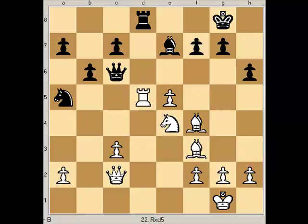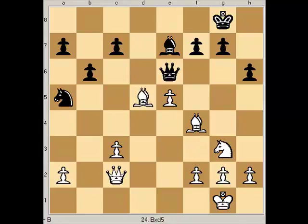The rook takes. It looks like he's giving up the exchange, but there's a little trick here. Because if the queen takes, that's a bad move — the knight has a check here and it would be a discovered attack on the queen, and Black would lose his queen. So he takes with the rook. And this is the whole idea of trying to outplay your opponent — you set up little tricks and traps along the way, while at the same time adhering to the strategic goals of the position.